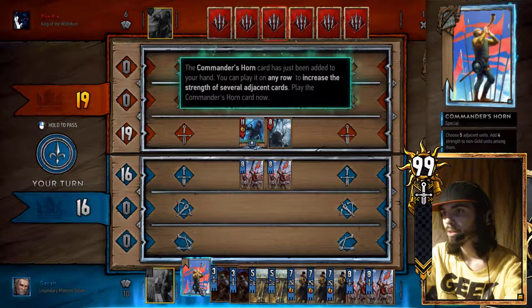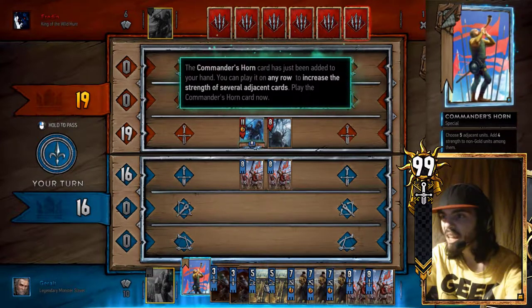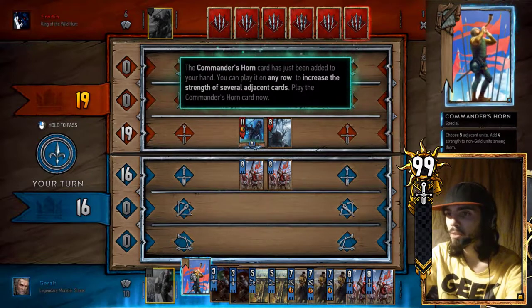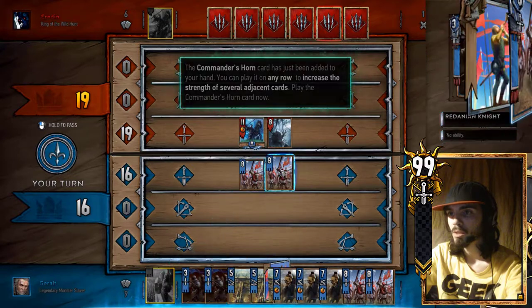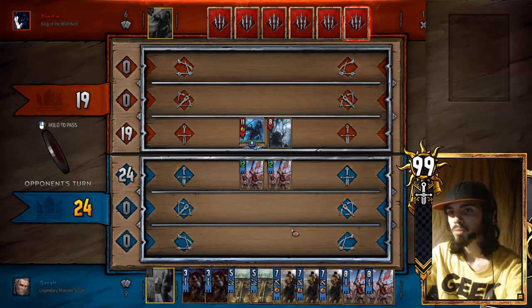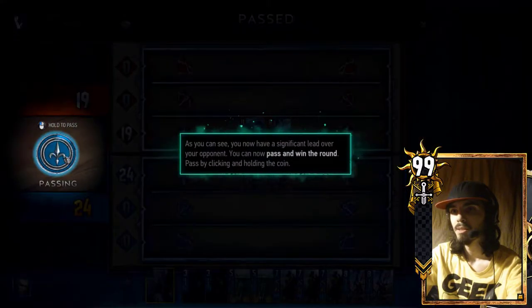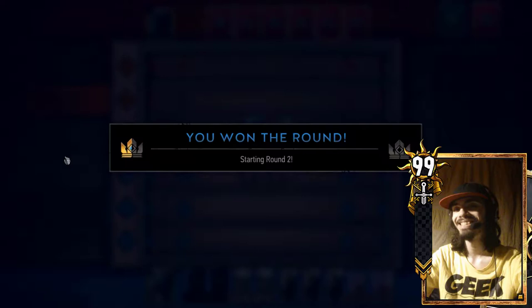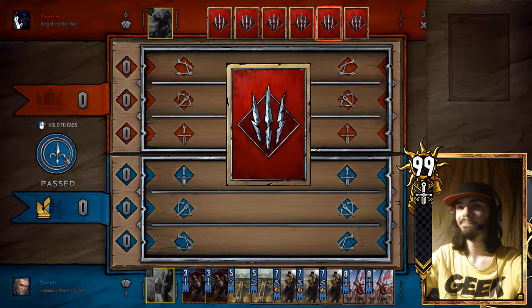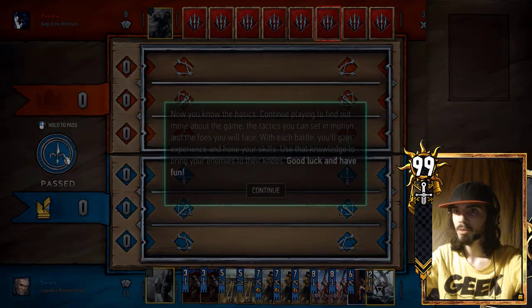Choose five. Choose five — add bench units, add four strength to... Choose five? It says you choose five units. I only have two on the field. Why am I using this? What's making me use this? Nice. He's ending his turn. Yeah. Going to kill you. I will win.